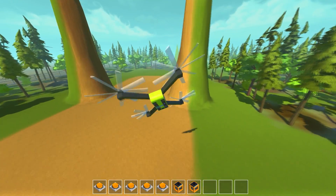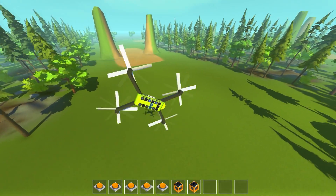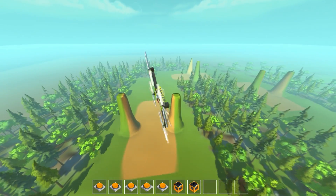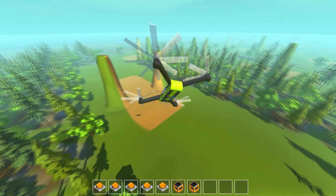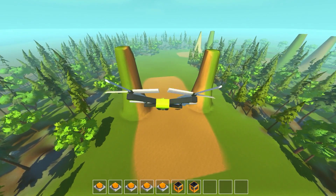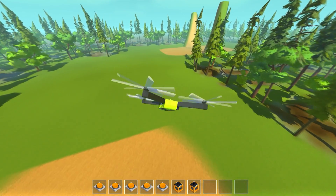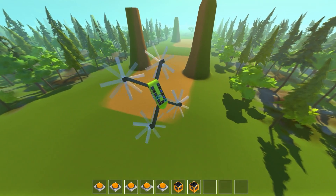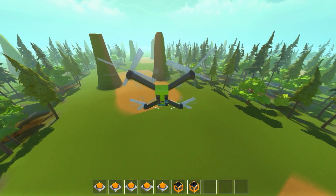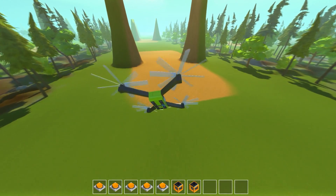Real quadcopters adjust individual motor speeds to control tilt and angles, and this does something very similar. It's a really cool creation and I'm happy with how it turned out. It doesn't go as fast as I'd like — real racing drones go super quick — but unfortunately we're limited by the wings mod scripts. If we increase speed too much, the Scrap Mechanic script just breaks and freaks out. I tried adjusting the prop angles to speed it up but you always run into the same issue.